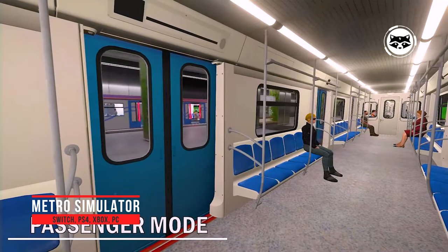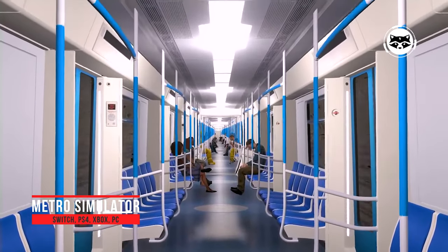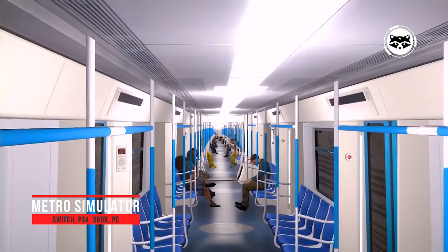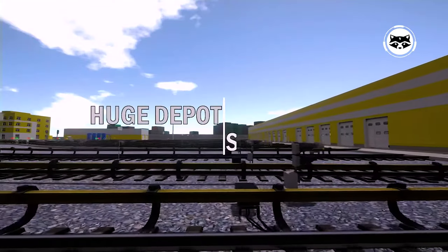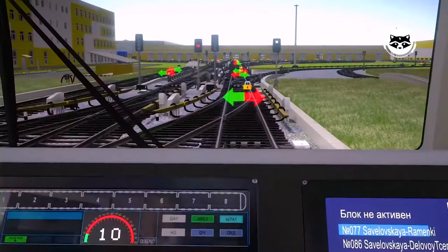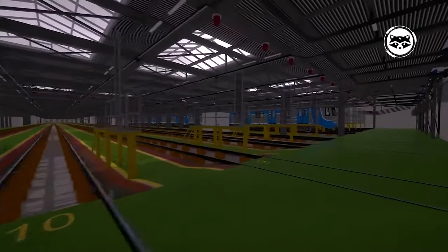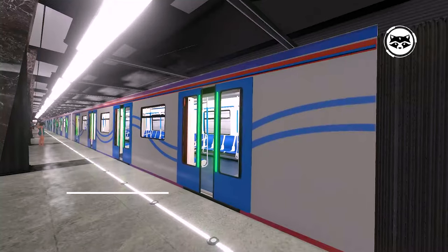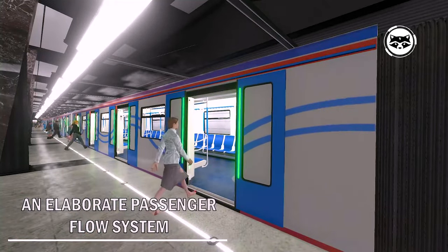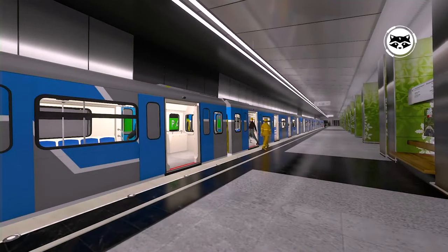Metro Simulator will send you underground and offer you the chance to work as a train driver in the subway. Metro Simulator boasts a well-developed passenger flow system — people react realistically to the arrival of the train, push to take seats faster, and night traffic is much lower than during rush hour. In addition to free driving, Metro Simulator offers a number of scenarios that simulate the everyday life of drivers with various situations, for example, when a person fell on the rails.